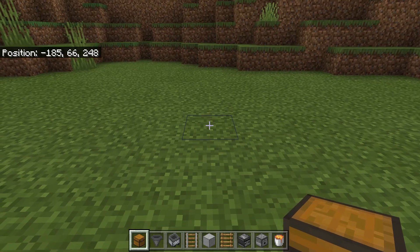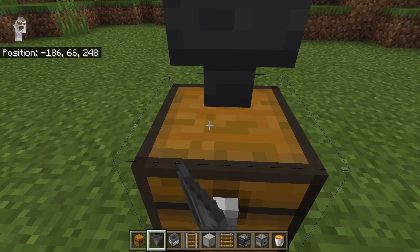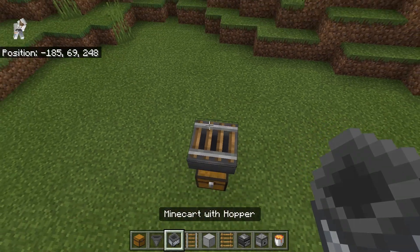The first step is to take your chest and place it down. Then you're going to want to crouch down and place a hopper that is funneling towards the chest. Then come on top, crouch down, and place a rail. Then place a minecart hopper right on top.